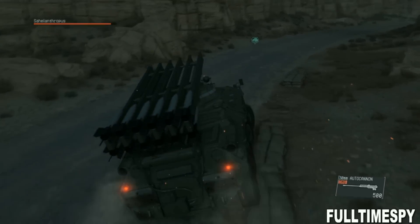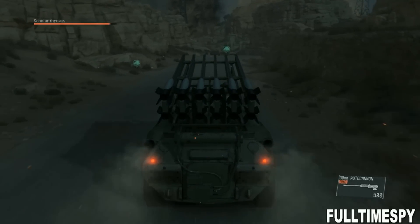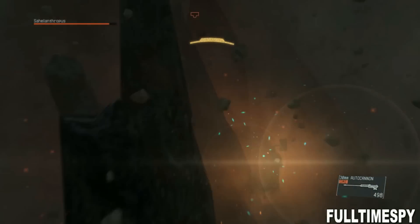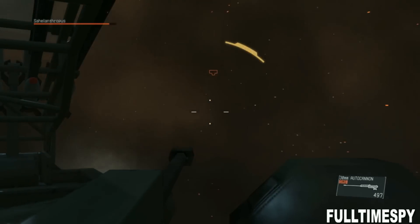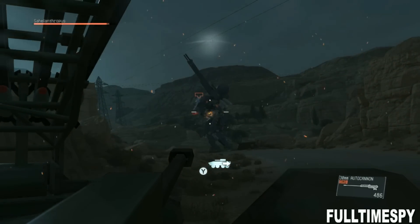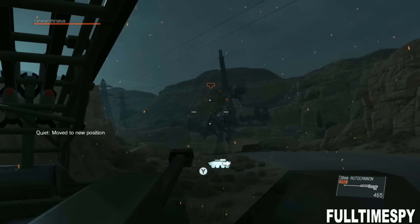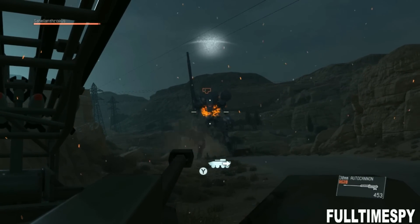Alright, now you can see the attack chopper is already doing damage, which is nice. It's going to help us a little bit, because this boss is a serious pain in the ass. Yeah, at some point he even gets an instakill attack, and that's very annoying. I died like 10 times from that, so I decided to go with the attack chopper — it makes it a lot more easy.